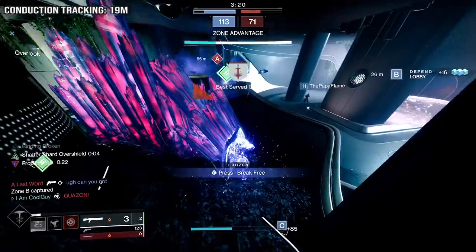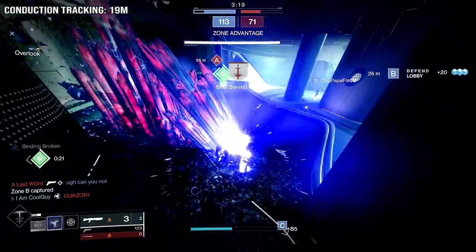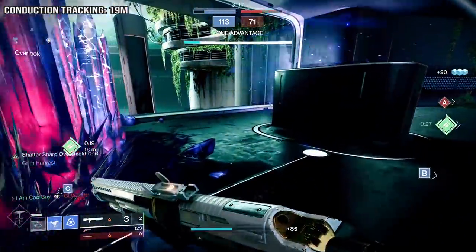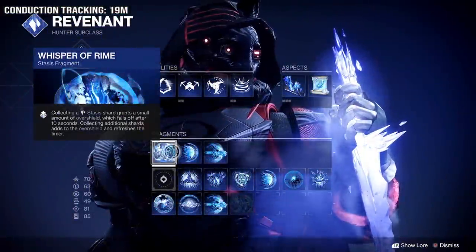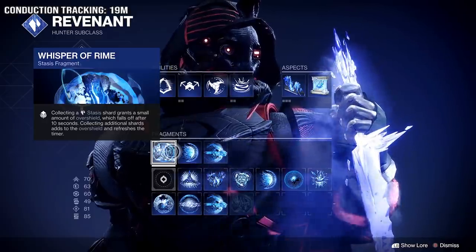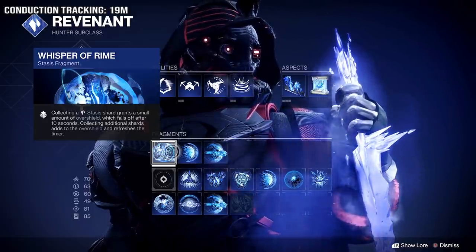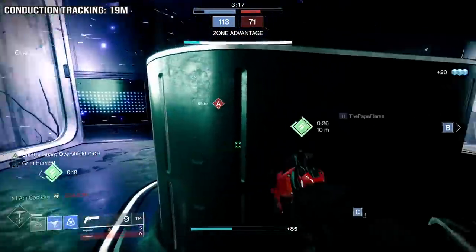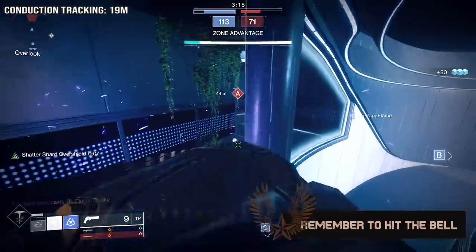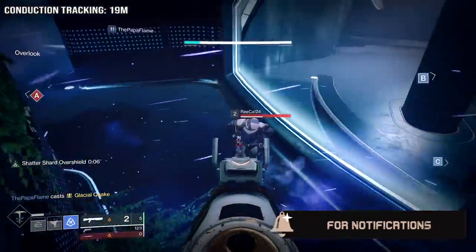They start to track you when you're 19 meters from them. You need to be able to see them — if you can see them on your screen or they can see you, they're going to track to you. The second fragment is Whisper of Rhyme. Collecting a stasis shard grants a small amount of overshield which falls off after 10 seconds, and collecting additional shards adds to the overshield and refreshes the timer. This gives you straight up health, and if your health is full, it goes to overshield.